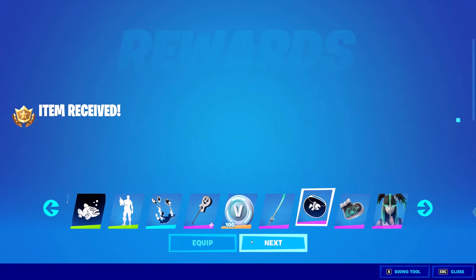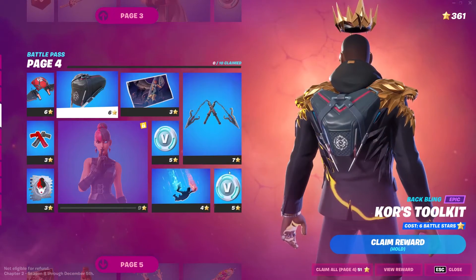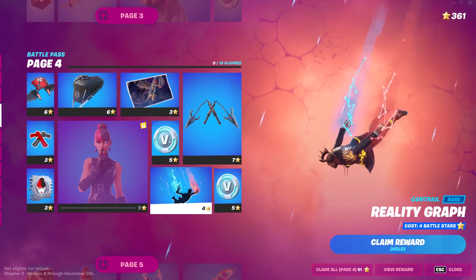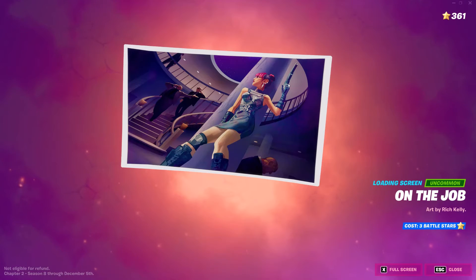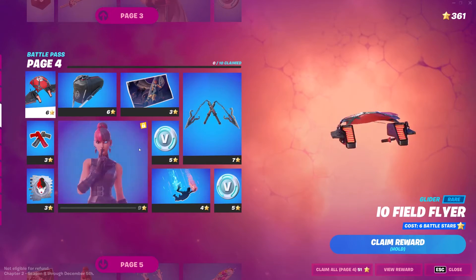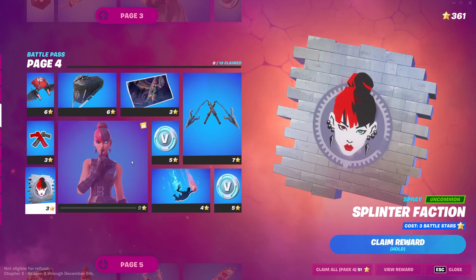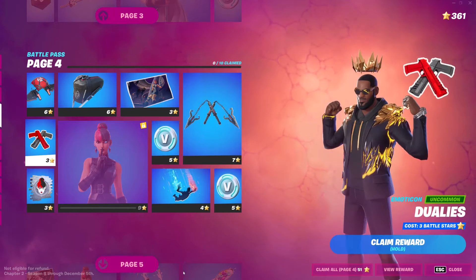Next, next, next, next, next - claim! Page four. We have more B-bucks, a contrail that looks sick, we have a wallpaper - is that Brutus? That looks like him. Who is this guy, what gun is that? Let me zoom in - is that the Shadow Tracker? I think it is. There's a back bling, a basic glider, a spray, Dually, an emote, and two bonus B-bucks. Let's buy that.